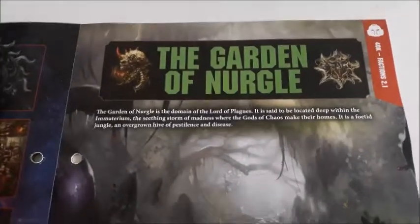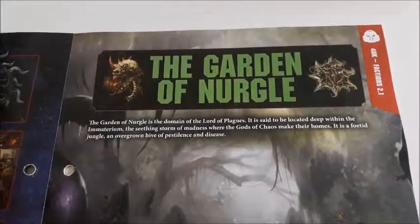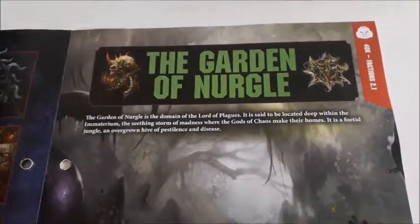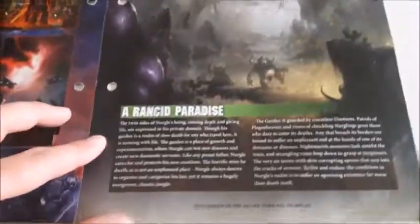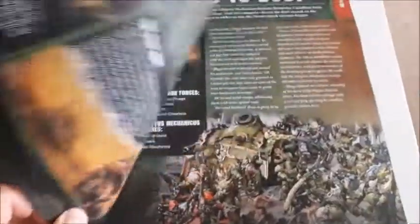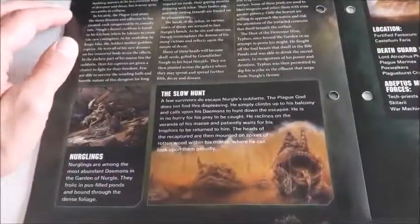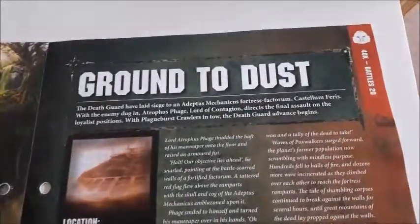The Garden of Nurgle — Factions 2.1 — is the domain of the Lord of Plagues, said to be located deep within the Immaterium, the Seething Storm of Madness where the gods of Chaos make their homes. It is a foetid jungle, an overgrown hive of pestilence and disease — a rancid paradise. We hear about the bar ponds, the death beds, the House of Putrefaction, Nurglings, the slow hunt, and few survivors escape Nurgle's Oubliette.